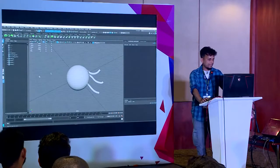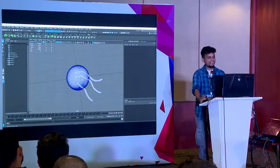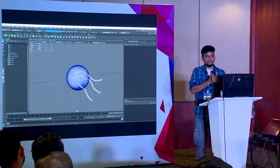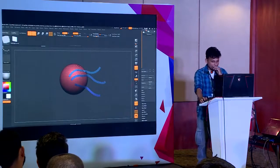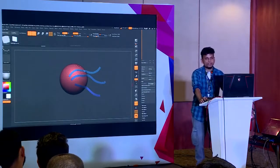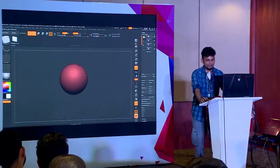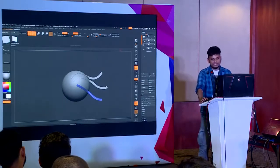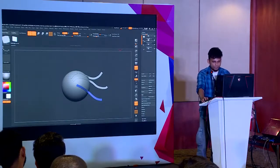In Maya I can switch on wireframe mode and see all the hair cards have come through. The head and hair cards are merged together, which I don't need — I have to split them. I go directly to ZBrush and ask it to split by group. I clicked on that and it split into different parts.